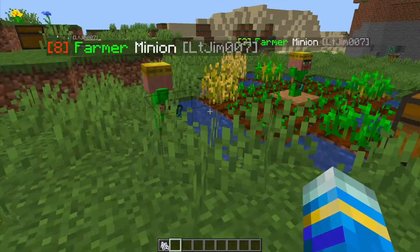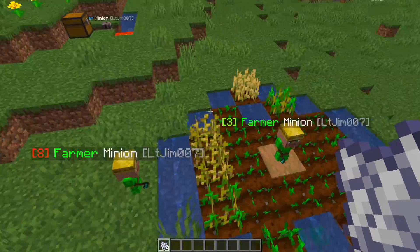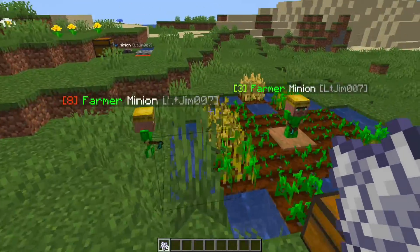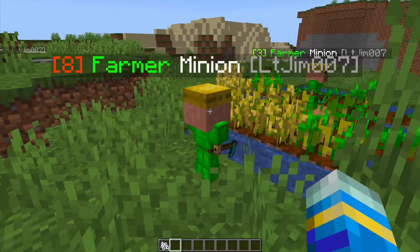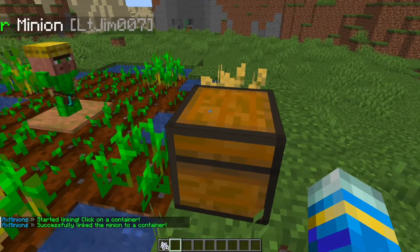And one of them — here we go, a level 8 farmer. If I pop him here he needs a tool, give it a second for its update, and there we go — we now have two farmers doing this plot. So I could make it a lot bigger and we would get an absolute ton of wheat from this.